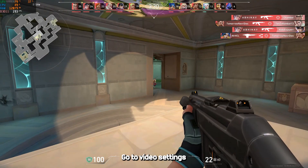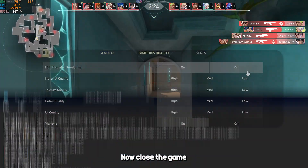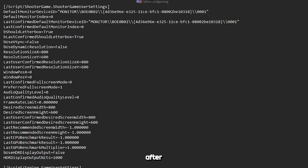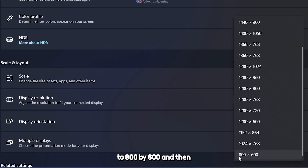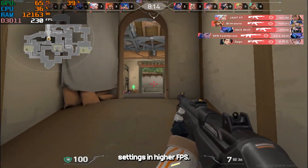Open your game, go to video settings, and change the resolution to the lowest available and the aspect ratio method to fill. Now close the game and open the config file. Change the resolution to 800x600 everywhere, do as I am doing. After changing the resolution everywhere, save the file and set it to read only. Now for the final step — before opening your game, go to display settings and change the display resolution to 800x600, then launch your game. And boom, your game is ready to play on lowest settings and higher FPS.